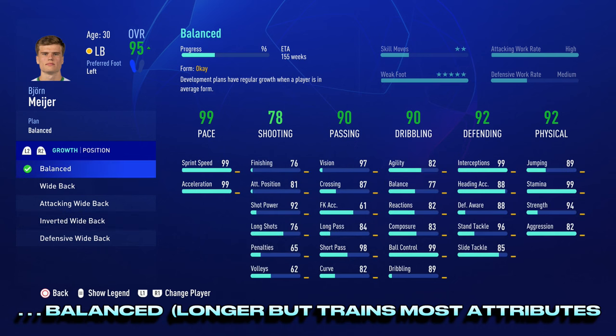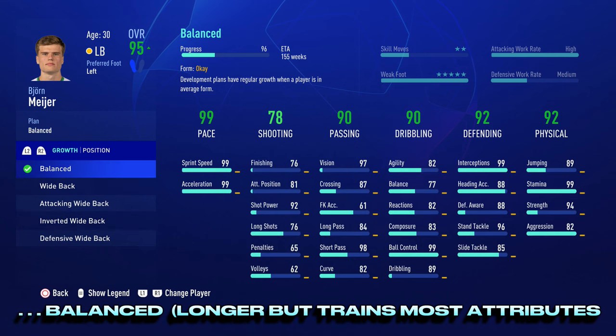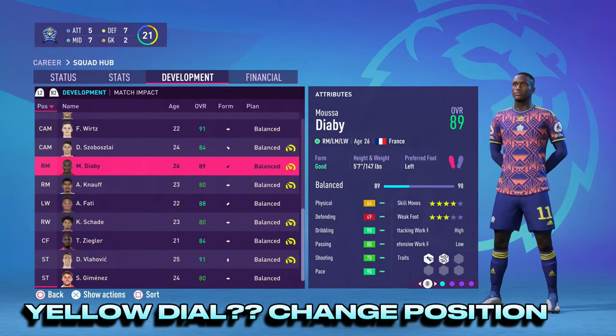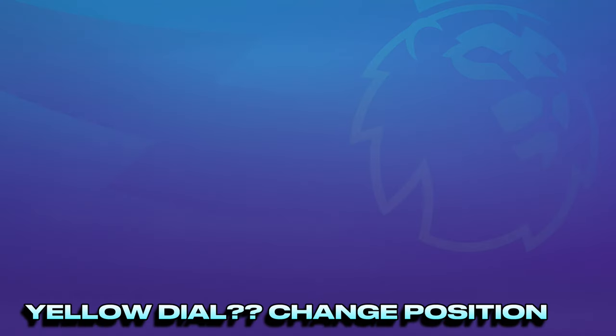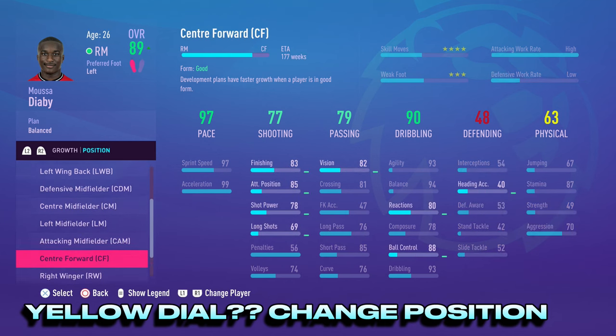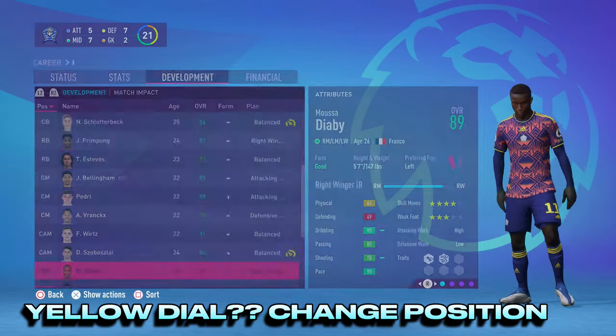Once happy, switch the plan to balance. Even though this will take longer to achieve a plus one, it is the only plan that trains every single attribute consistently. If you notice the yellow dial on one of your younger players throughout the season, it just means that player has achieved its maximum growth on that particular development plan. Simply change the plan and the dial will disappear.